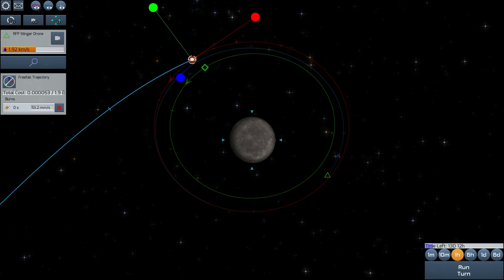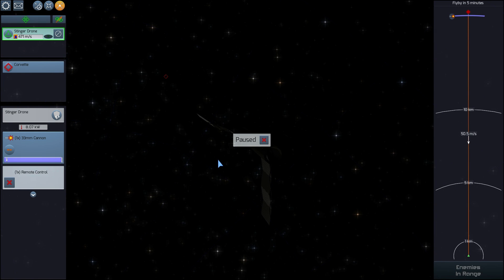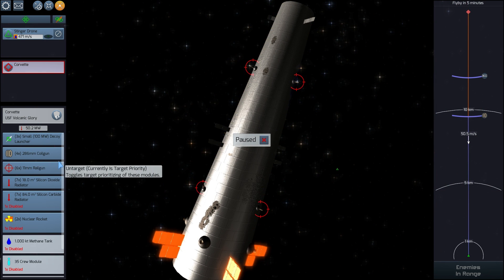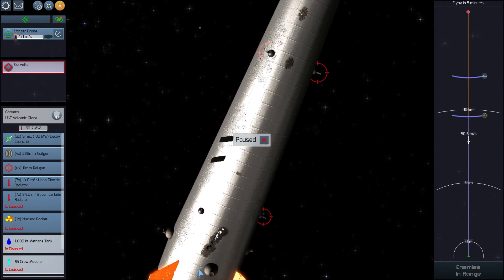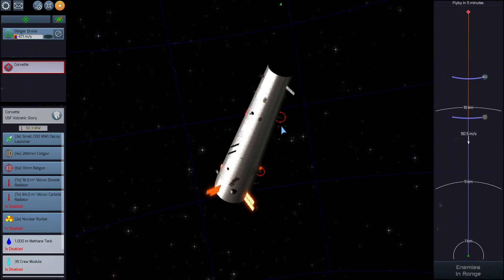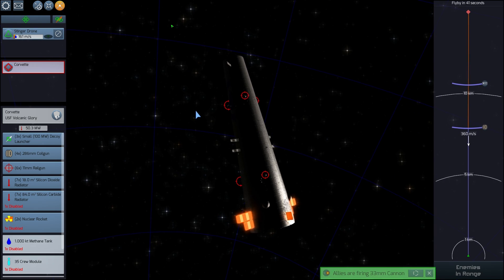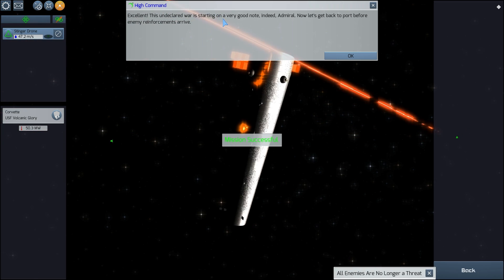Let's try to decrease its speed and make it come back for another flyby if I have enough Delta-V. We got another intercept — another flyby with the same drone. We're attacking mostly its railguns and you can see we've already made a big hole from our initial first strike. The idea is to damage the enemy as much as we can without losing our own ships. And there we go — we did it! Excellent — the undeclared war is starting on a very good note.